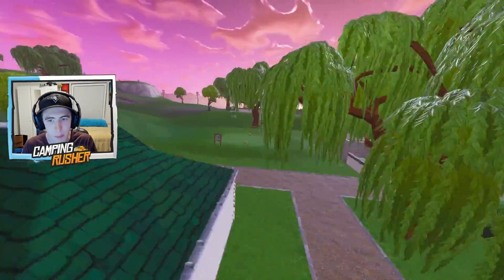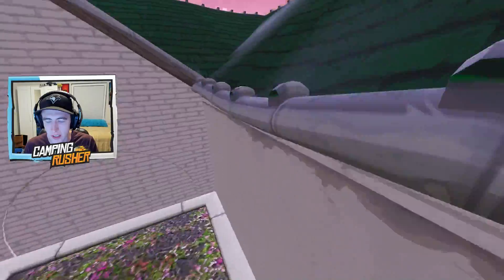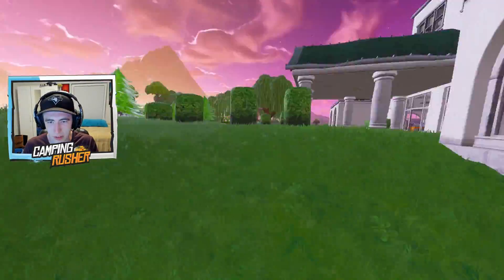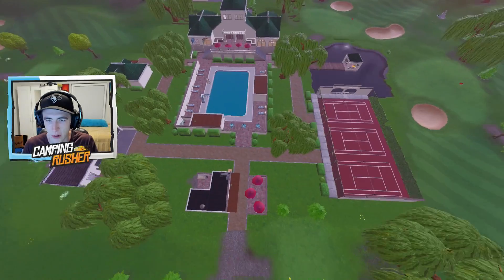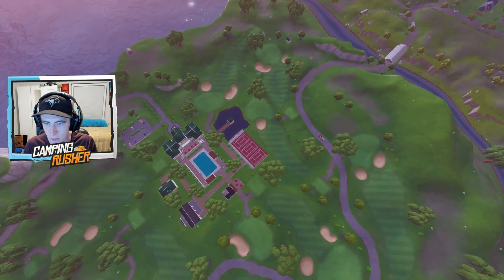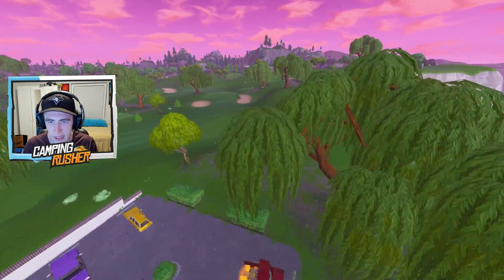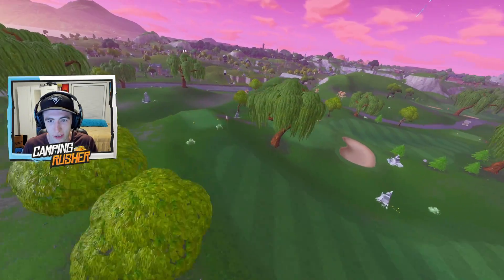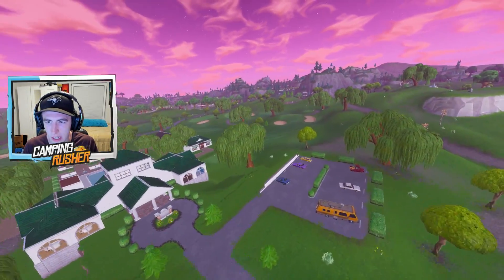A lot of areas in Fortnite are different arrangements but copies of the same buildings with the same chest spawns and gun floor spawns. Having completely new buildings — here at Lazy Links and at Paradise Palms — adds so much more learning and grinding, and that's what keeps games addictive. I'm quickly looking at all these buildings. Let me get an aerial view — wow, that is a huge area with tennis courts too. I believe you'll be able to play golf, basketball, and beach ball against friends, but I can't confirm that yet. There you go — Lazy Links.